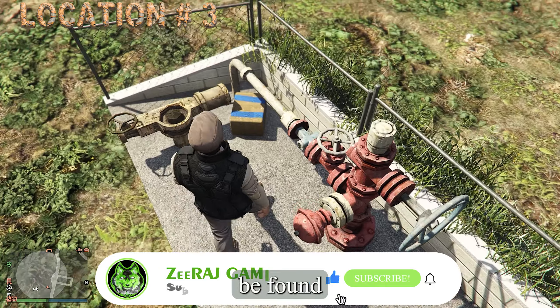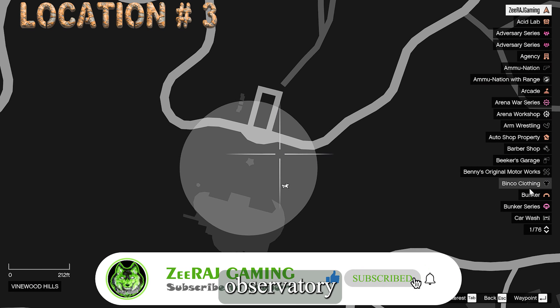The third cache can be found near the water pump close to the drive-in area of the observatory.